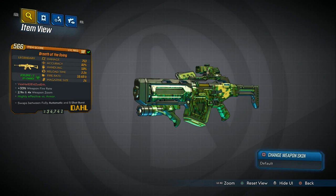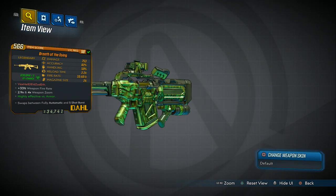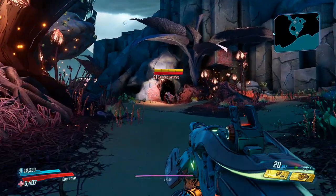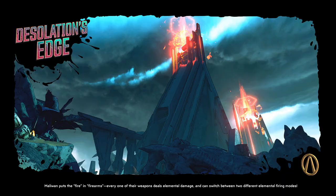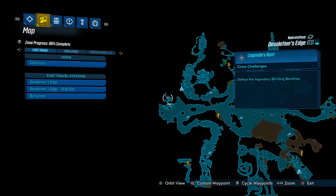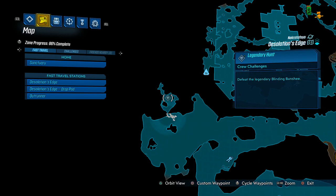If you have an idea for any weapon or item that you'd like to see next, let me know in the comments below. The Breath of the Dying can be directly farmed for by targeting Blinding Banshee. You can find her in Desolation's Edge at this area of the map. You can travel to either of the fast travel points and take a car to where she spawns.